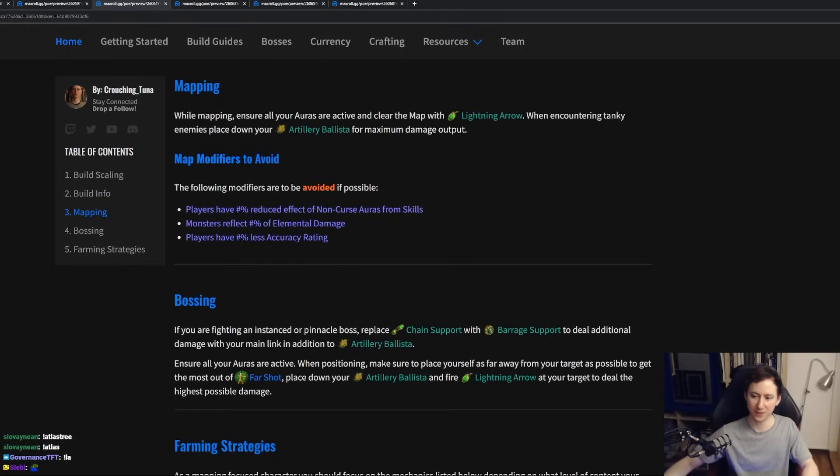For the playstyle of this build, it's very straightforward and very easy. All you have to do is basically just right-click and all of the monsters die. However, when you do encounter a tanky monster, you do want to put down your Artillery Ballistas — up to four ballistas. You're going to be shooting your main target with Lightning Arrow, and your ballistas are going to be following up on those shots and also targeting the monster you are targeting.